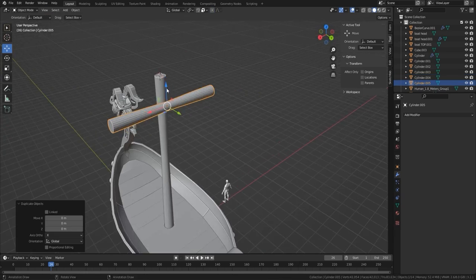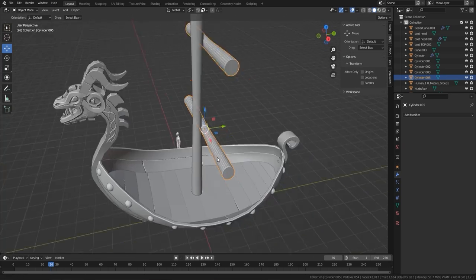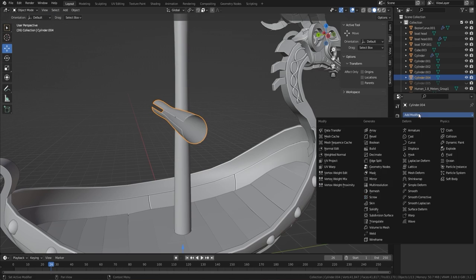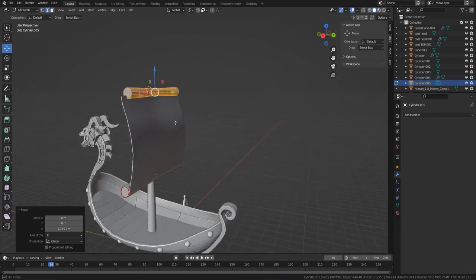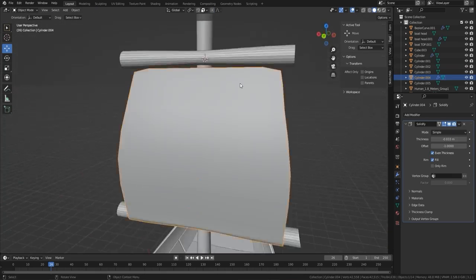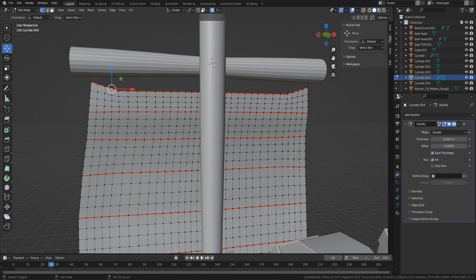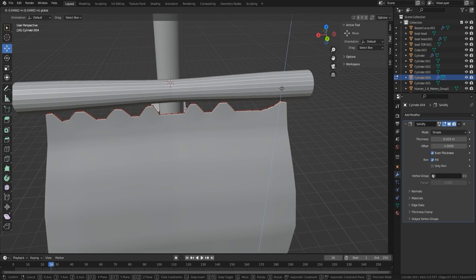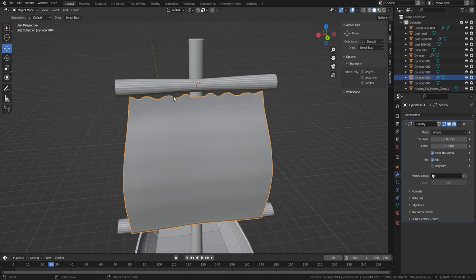For the mast: pulled out a cylinder, gave it some edge loops, used proportional editing to shrink the ends in, and beveled off the edges. Now I'm going to use that mast to create the cloth — I added some seams so I can select islands, then extruded it up to where I need it. The mast size was a little small so I brought it all up. I also had the mast the wrong way around — the wind would have been pushing the boat backwards — so I spun it around.